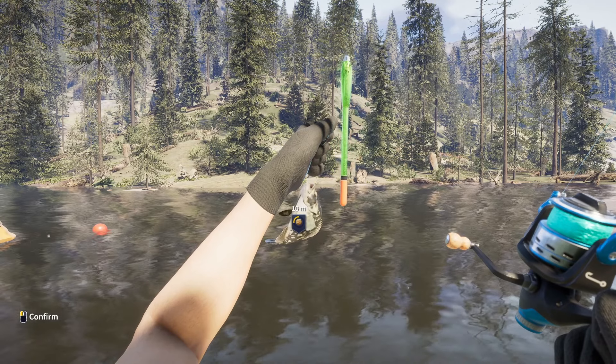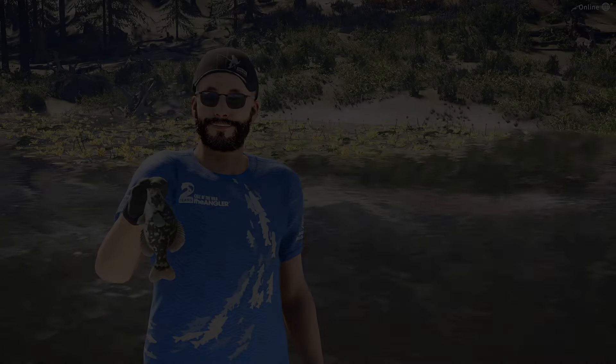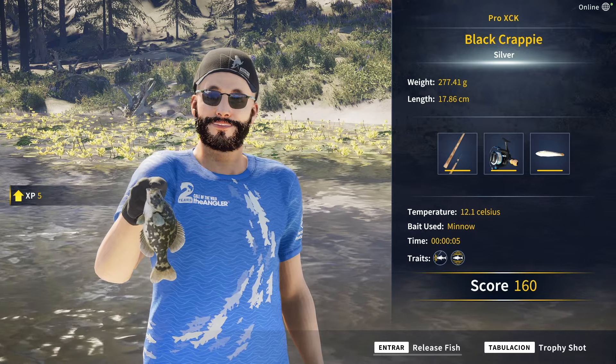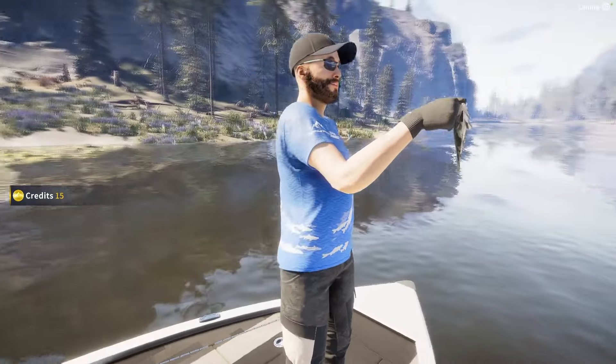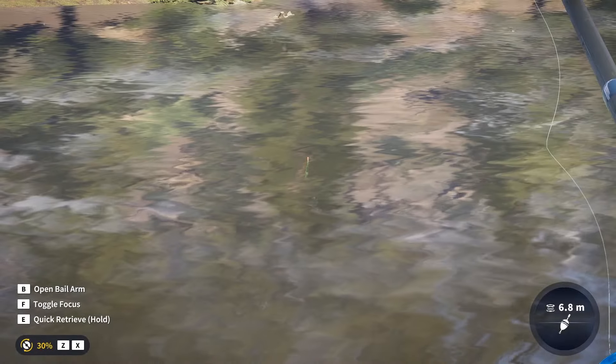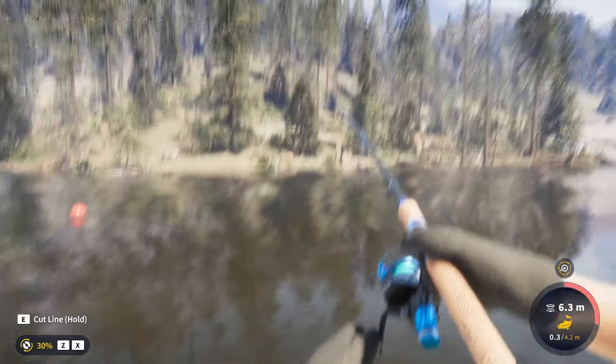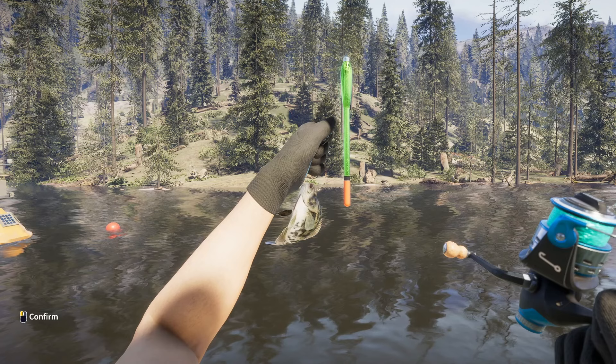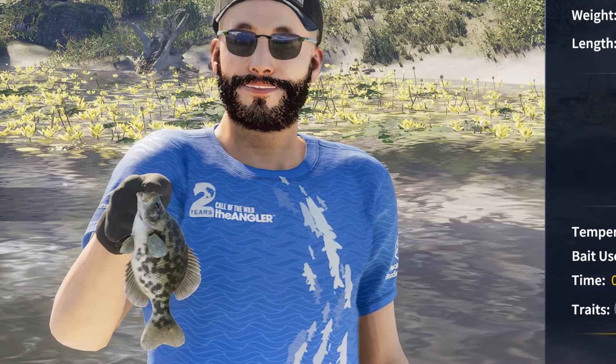If there's one species I'm really excited to see, it's definitely the Black Crappie, and we're about to catch one. Very interesting pattern to say the least — that is not the kind of pattern you would expect to see on a Black Crappie, although I won't deny it looks nice. That one is also a Black Crappie, also a silver. And this one is quite more realistic, way closer to the pattern you would expect to see on a real crappie — love to see it.